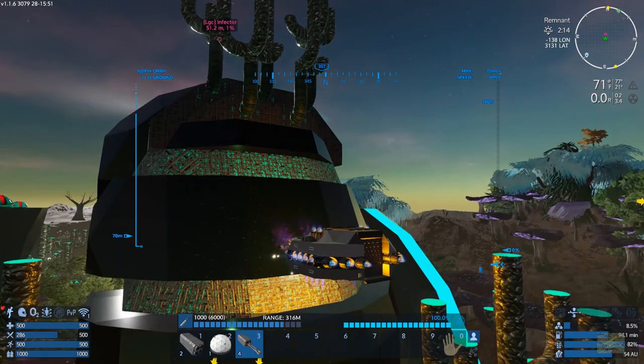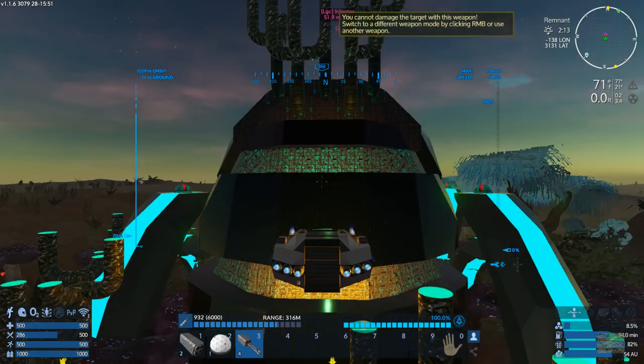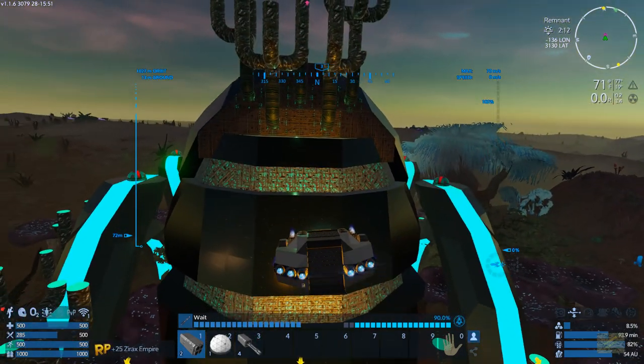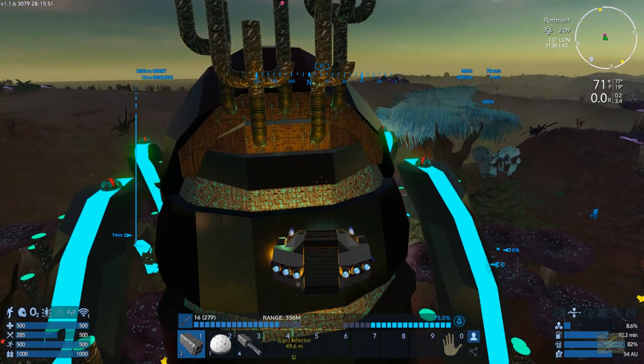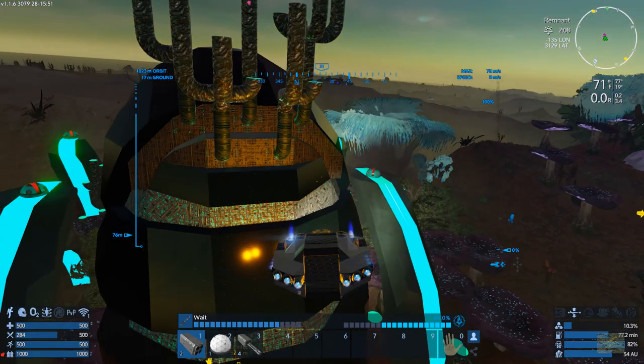Shield's at one percent — should be down. All right, shield's down. Now it's time to take out these turrets. These turrets are super tanky. I have two rocket launchers on this — it's gonna take like 20 shots to take one of these things out.